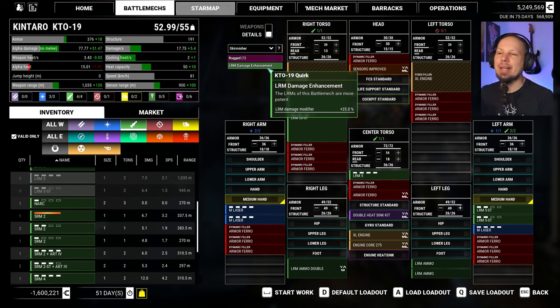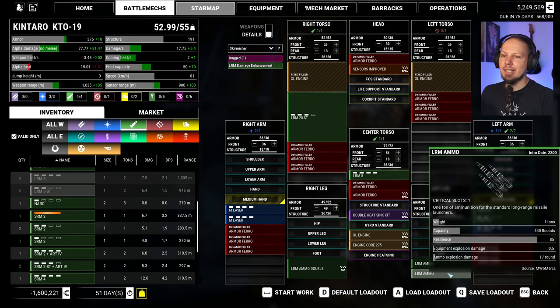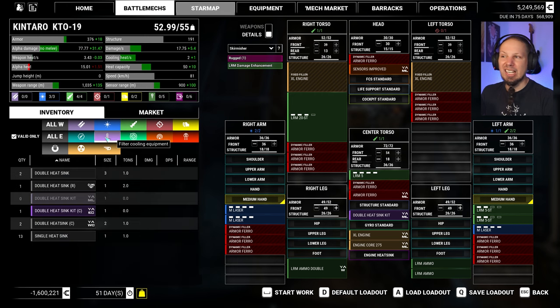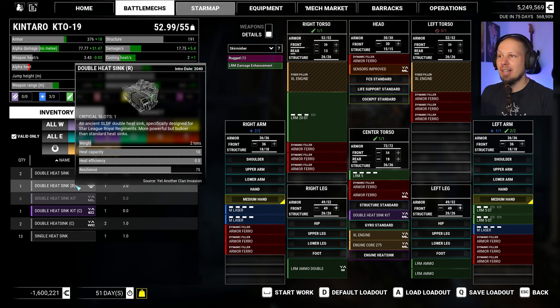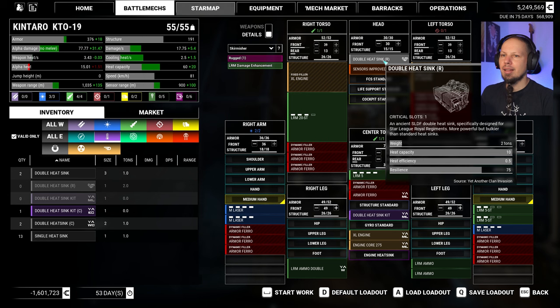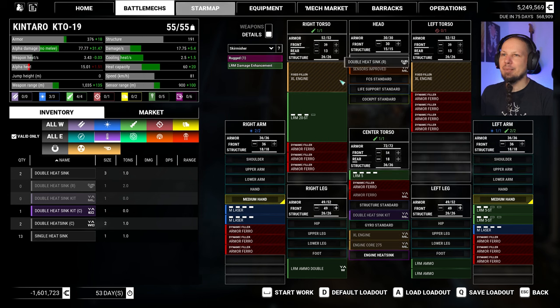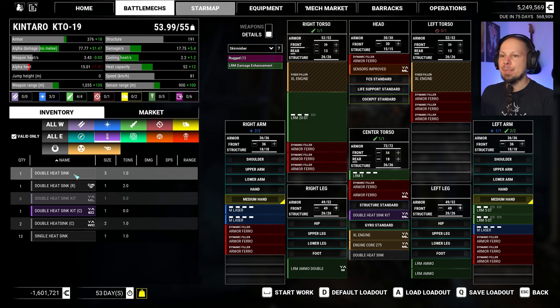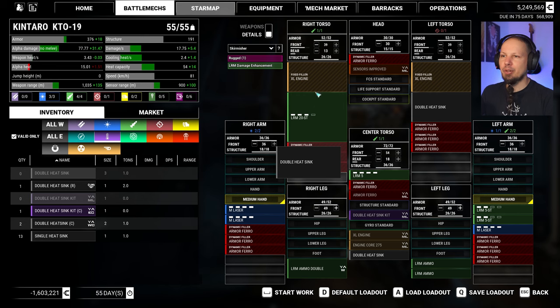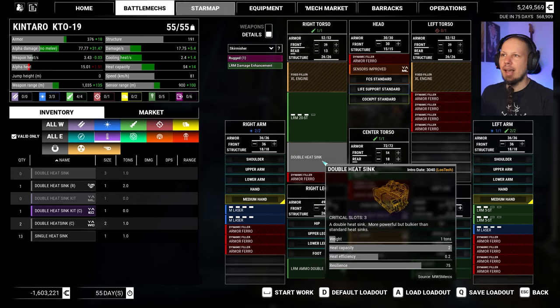By the way, LRM damage enhancement plus 25% — pretty good. Now we also have two extra tons that we could use for maybe another heatsink. SLDF double heatsink specifically designed for Starlink Royal regiment — actually fits. It's a lot of heat capacity, but we just don't need it here. So I'll put a double in the center and another double in the side for some crit padding. And we're good to go.